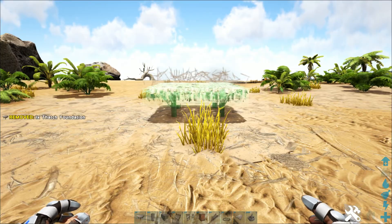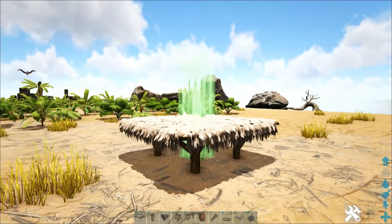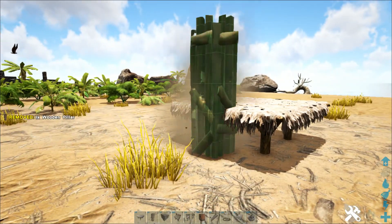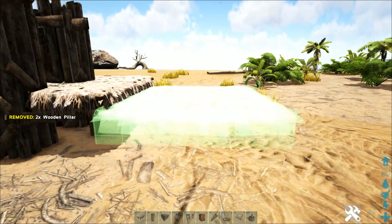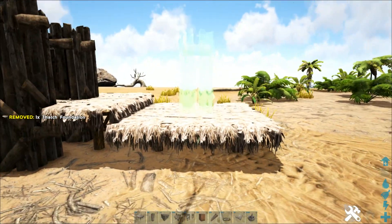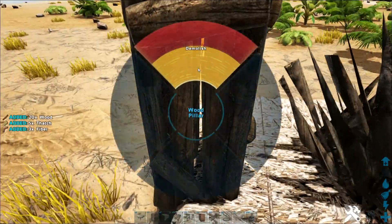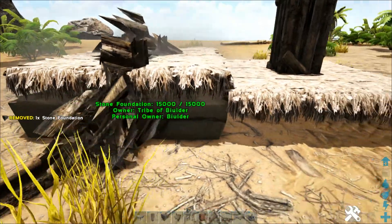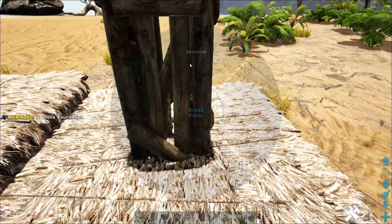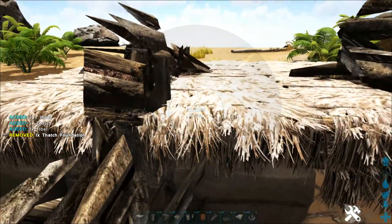You're going to want to start off with a thatch foundation — this is where your actual 1x1 is going to go. You're going to want a wooden pillar off to the side at the lower snap point, and then one in the center at the lowest snap point. Off to the side of that, you want another thatch foundation with a pillar in the middle at the lowest snap point. You can delete these first two pillars. Below your first thatch foundation, you're going to lower a stone foundation underneath, and you can delete this and carry that higher snap point for the thatch foundation over.